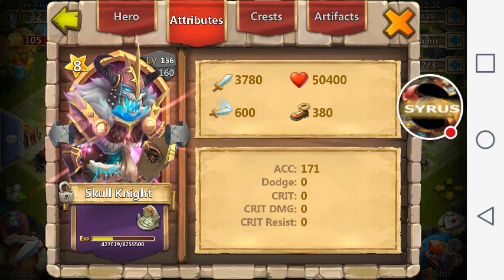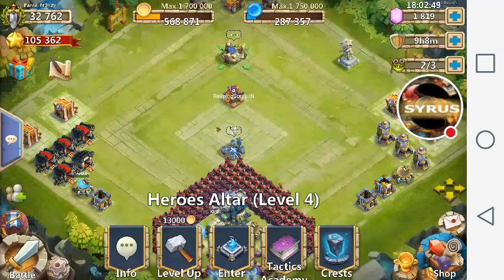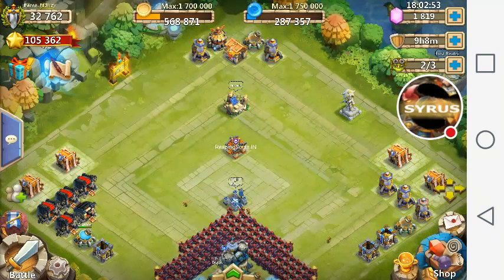Another factor is movement speed. They take the movement speed of the hero, minus a certain amount, and add that to the might as well. You can find all this information on the Castle Clash wiki. The higher the movement speed of the hero, the better off you're going to be.